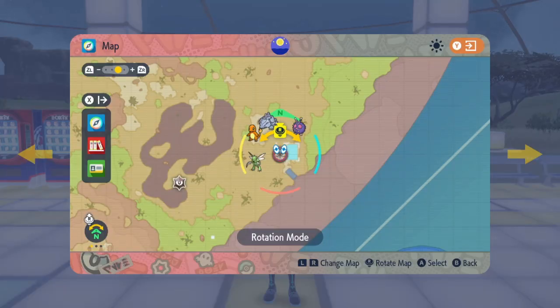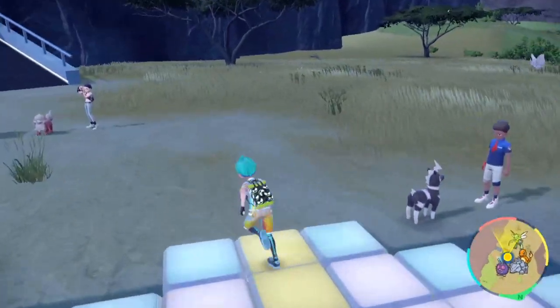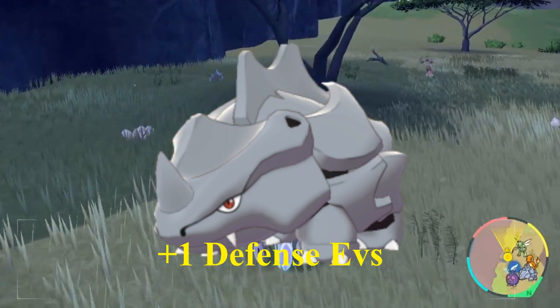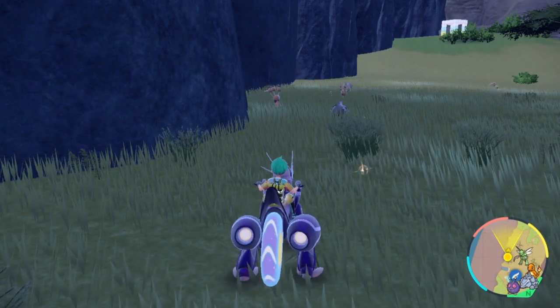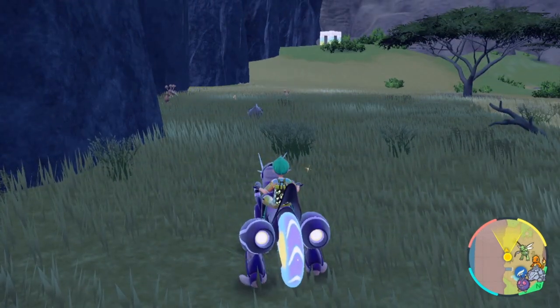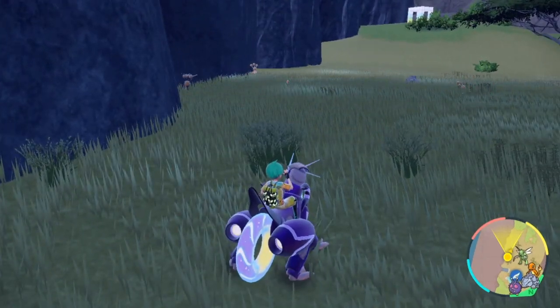Up next, we're going to be traveling to the entrance of the Savannah biome. Here you're going to find two specific stats — defense and attack. For defense, Rhyhorn actually spawns here and they are an incredibly common spawn. They give you one point of defense, they're incredibly easy to defeat, and they're incredibly easy to spawn in, so it goes really fast. There's not really any two-point defense Pokemon around here, but Rhyhorn is probably the best and easiest one to farm on the map currently.